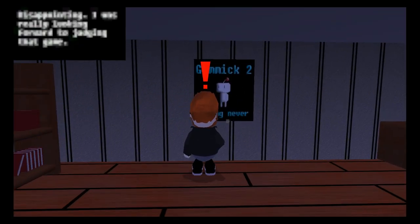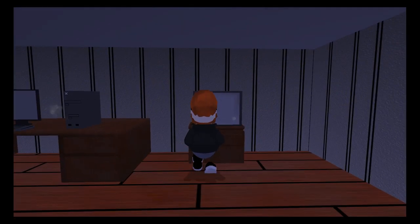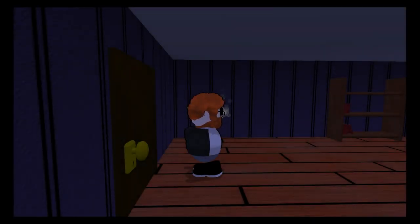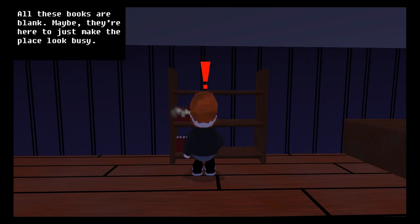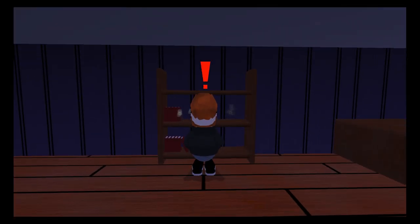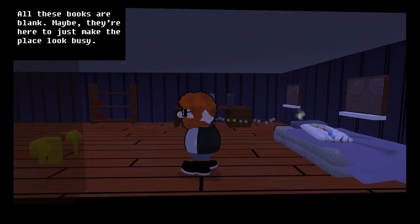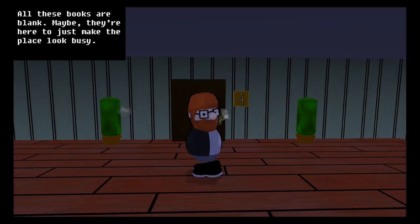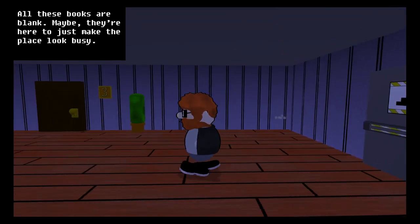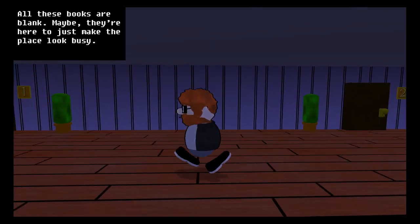We got room number five here. Anything over here? No, disappointing - I was really looking forward to judging that game. All these books are blank, maybe they're here to just make the place look busy. Maybe there's like a trap door or something. Going through this window - oh yeah, a body pillow. We got a door here we go. I don't think this screen's supposed to still be here. Let's go up the stairs - wait, was that up or down? I think that was down. Little pony stuff. I see - game developers.